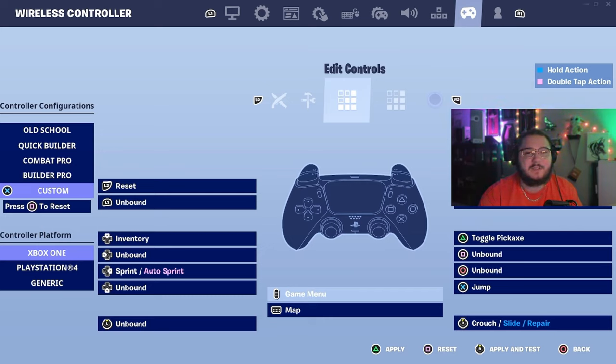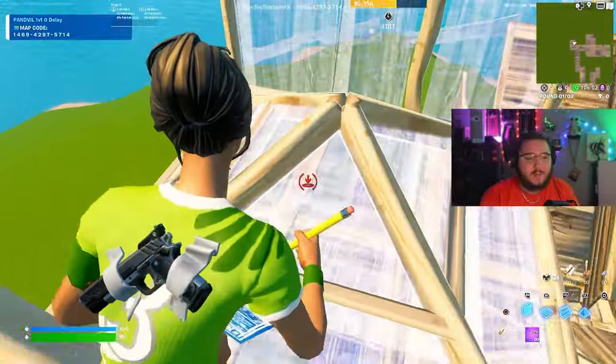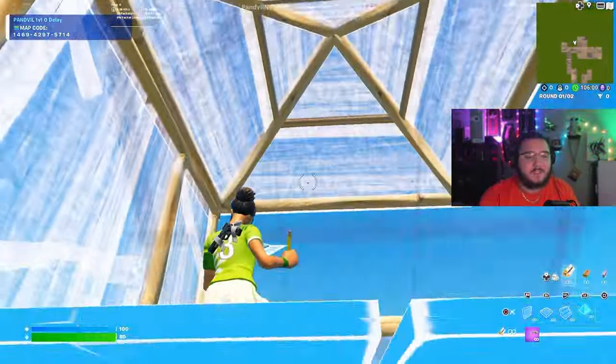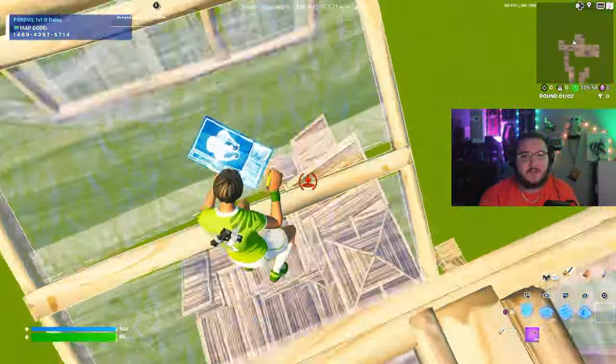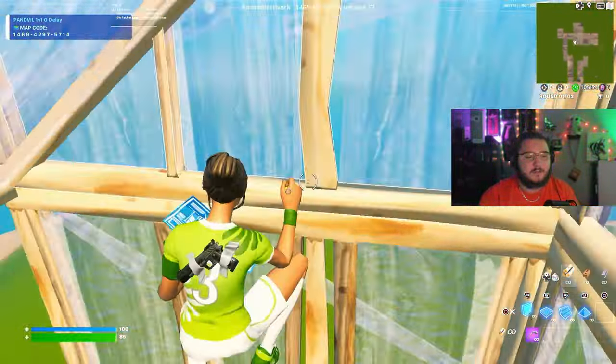For edit controls, I use R1 to confirm — I started that when I was no claw, no paddle, so I know it works for that setup. My reset is L2, which helps a ton — especially because I have mouse-click triggers so there's no delay. I used to use scroll wheel reset but stopped; I'd spam it too much and get into bad situations. Now that I've shown the settings, let's hop in a game and prove they work.